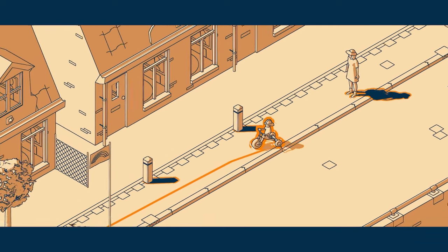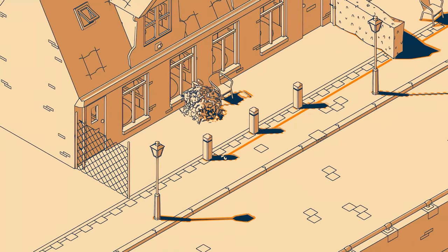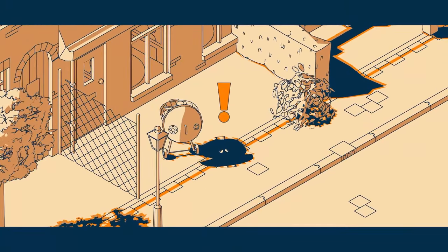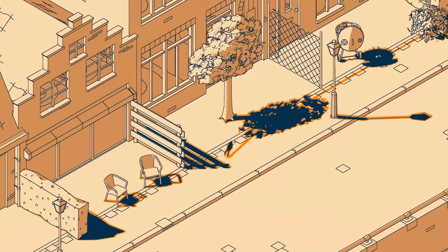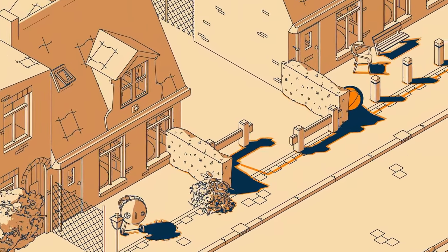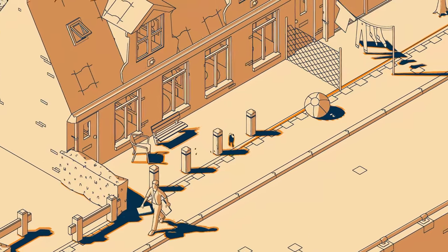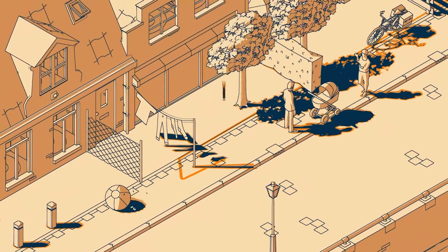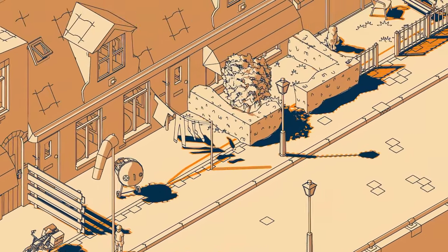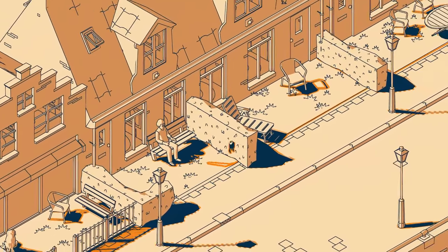So you walk around — wait, what's this? We've lost our shadow somewhere along the way. It's very, very far away; we have to get our way over there. We can pick up dudes and they act as shadows for us. We're bouncing! Very cool. Wait — we're doing some hardcore shadow parkour.